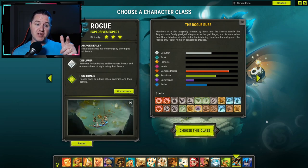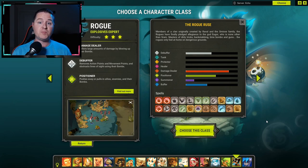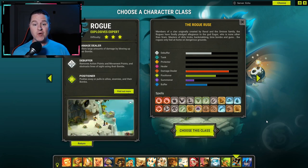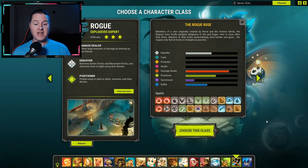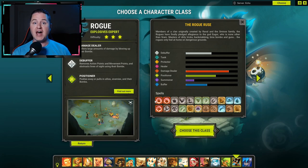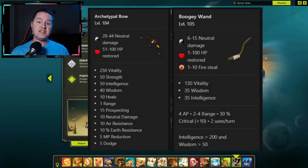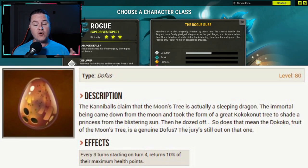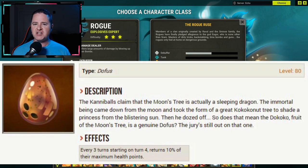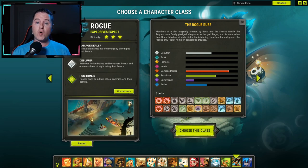Important note: just because the class you're looking at doesn't have one of the three roles you're looking for doesn't mean they won't be able to perform some of that ability. For example, the Rogue has zero healing abilities, but they have ways to still heal themselves. They have the extraction spell, which can pull health out of an enemy. They can also equip weapons that allow them to heal allies, and of course you've got dofus you can equip to get random heals under certain conditions.